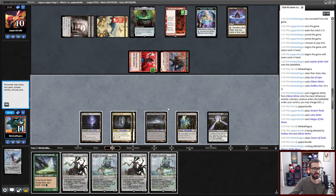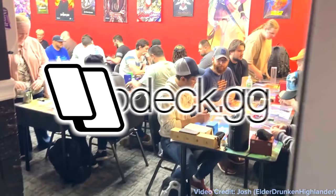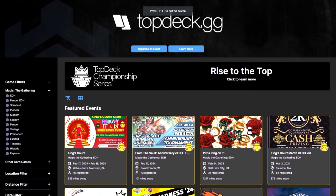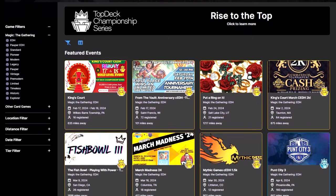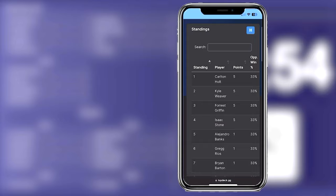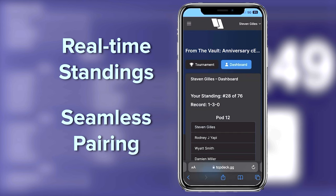Today's video is sponsored by topdeck.gg — an awesome company that runs an awesome tournament series. If you'd like to play for prizes such as Time Twister, check out the Top Deck Championship Series. It's run using their patented Command Tower software, which is awesome for EDH events, though you can use it for anything. Players can scan QR codes and get real-time standings and seamless pairings. If you're looking to step up your local tournament game, check them out.